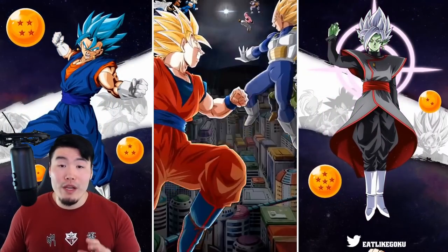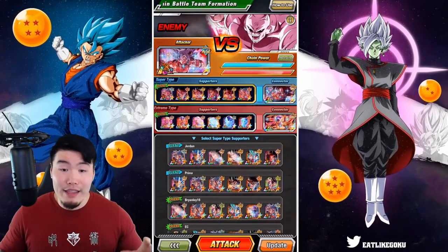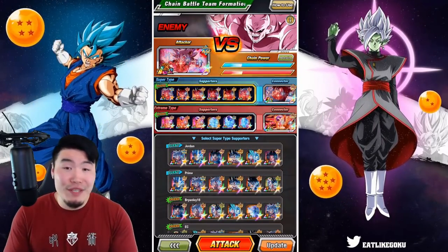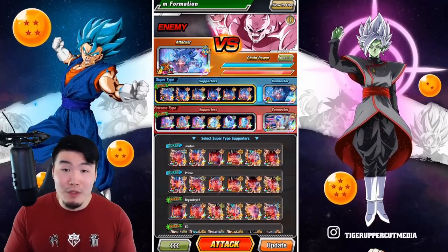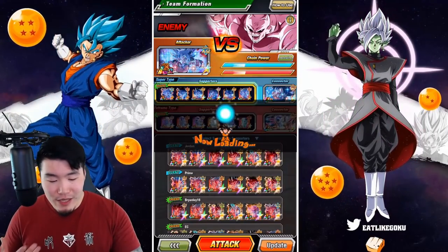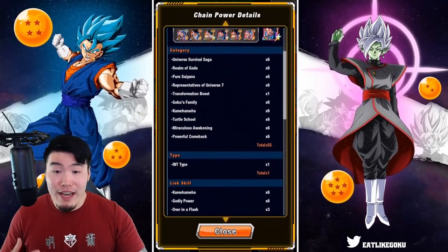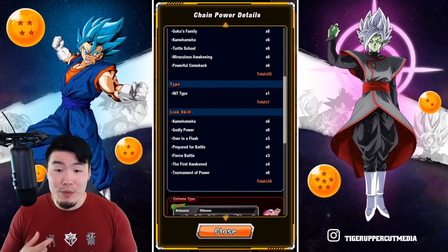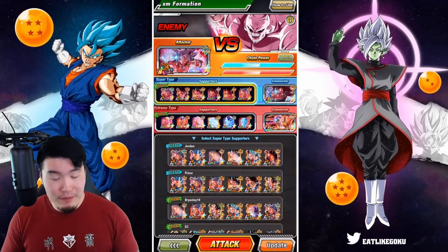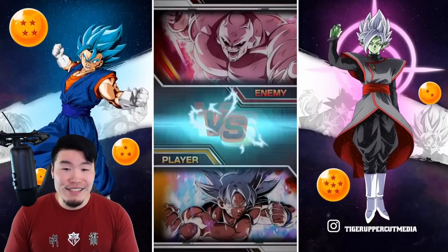That is pretty much what we are going to do in our first run as well. So there's Jiren. I took the time to find the best possible teams available to me based on what I have on my friends list. I'm feeling pretty good about these teams — they're by no means optimal, they definitely could be better, but they could also be a lot worse. In terms of the shared categories and links: we have 55 categories, 1 type, and 34 links for the super side. And then for the extreme side, we have 41 categories, 2 types, and 33 links. So that's going to be the setup for our first run. Without further ado, let's jump right in.